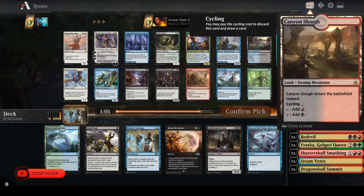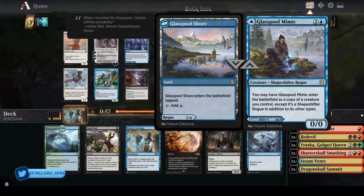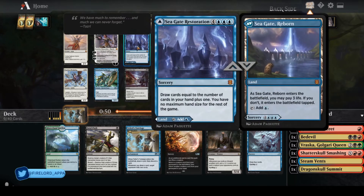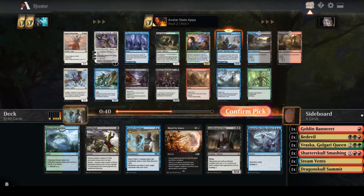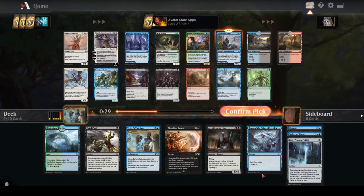Fetid Pools and Canyon Slough are both decent. I definitely don't mind Glass Pool Mimic — reanimating and copying one of my guys is pretty good, as well as it just being a land. It's pretty strong. I'm not excited about Seagate Restoration — I don't think I've ever seen anyone cast that card. I think I'm just going to take Glass Pool Mimic — it's a land and can also help with my game plan.